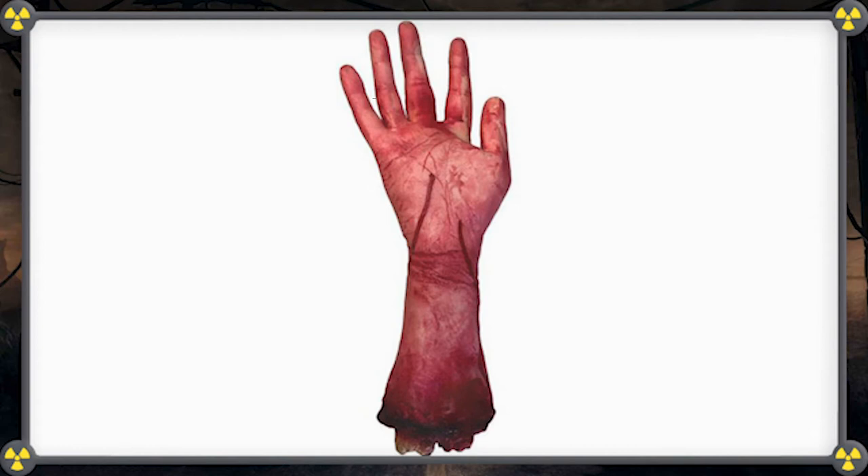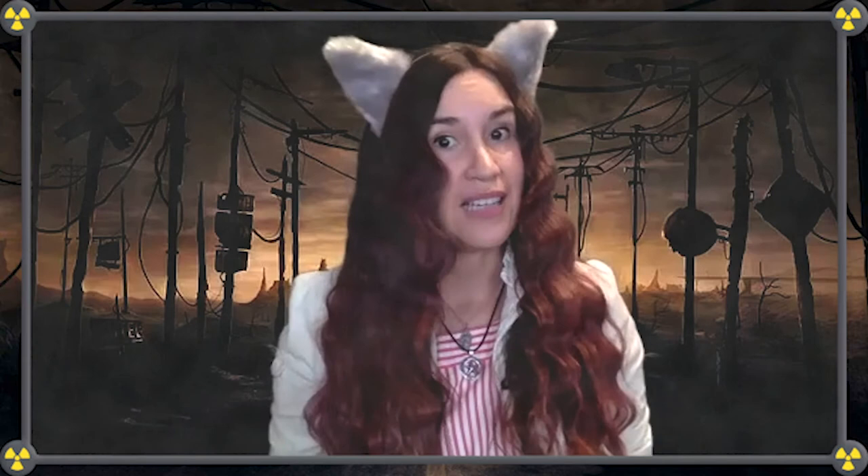When rolling for an injury, if you roll a box that has already been checked, you take a wound instead. You don't roll for wounds — they are tracked from left to right. Anytime you take damage from an attack that inflicts one or more wounds, you have to take a toughness test using the difficulty modifier for the rightmost box you marked. Goodness, that was a mouthful.